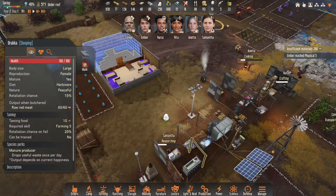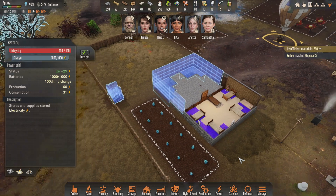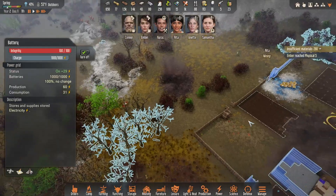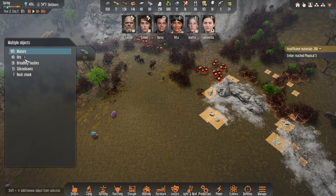Our battery is almost at full, which is fantastic. We're in early spring now, it's about 51 degrees Fahrenheit outside. Everyone is kind of crammed into this little barracks that I built, which isn't ideal, but it's at least indoors. And it's 69 inside, which is pretty nice.